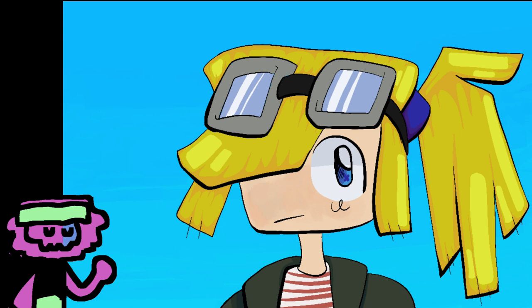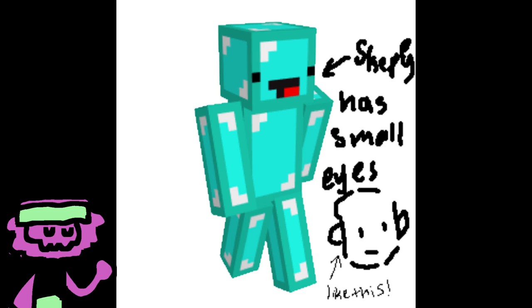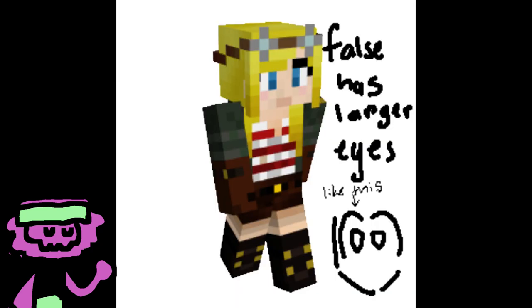One of the things I noticed is that I kept trying to give False these big goggles because I thought they'd add a lot of shape. But the problem with that is that she also had big eyes. And the way I choose to draw eyes on characters, specifically Minecraft ones, depends on their skin. So False doesn't have little dot eyes, meaning I would prefer her eyes to be big when I draw them too. If I tried to add big goggles as well as big eyes, it would make her face too cluttered and difficult to look at. So I made the goggles a bit smaller.